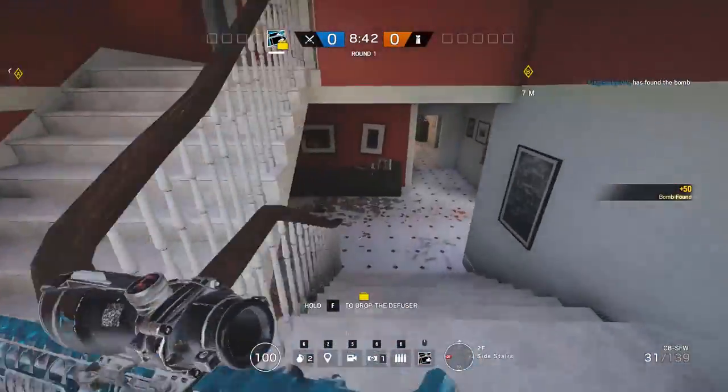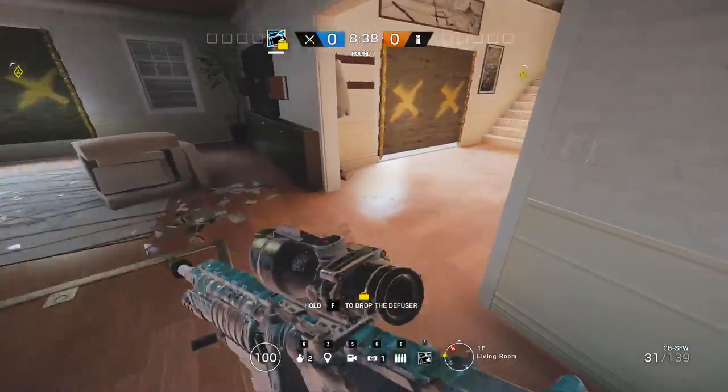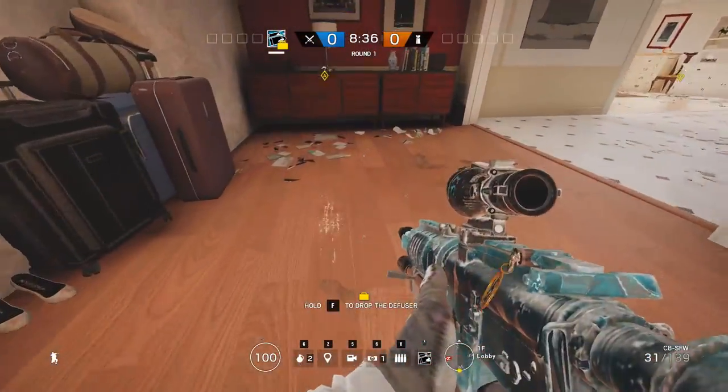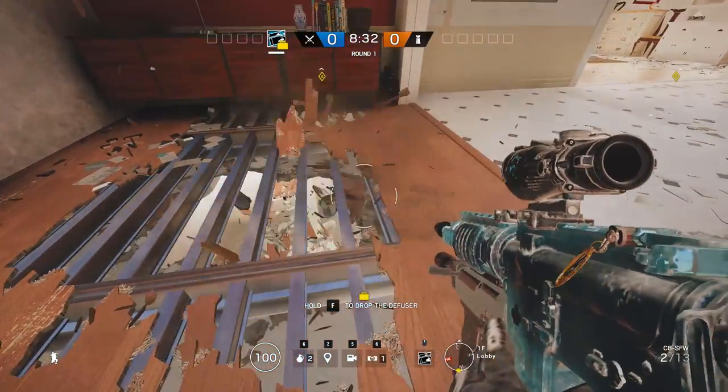Clear down, clear the whole map. You can pop the hatch over here. Or if you want to still get the garage, that's why I said you could take Fuse or Buck.